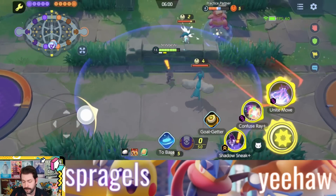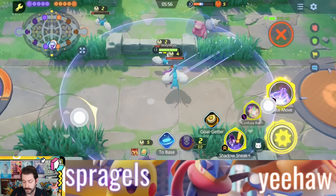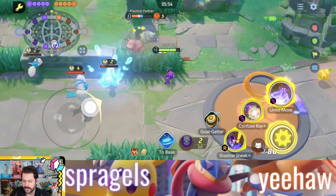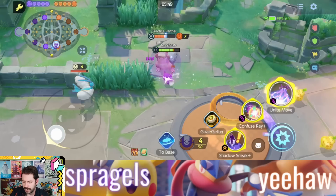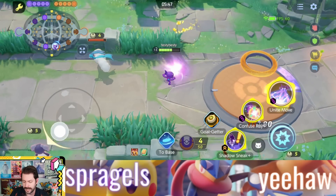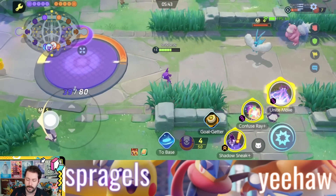The next thing you need to know is it looks like Confuse Ray got a little bit of a buff since the last time it was on the public test server, especially Confuse Ray Plus. Originally it looked like this move was not going to be very good, but you might actually get some value out of it now that it got some sort of buff. It looks like enemies stay confused slightly longer, and the Plus means they're attacking a little more quickly.